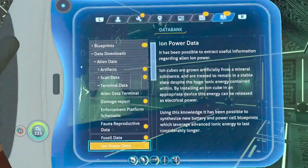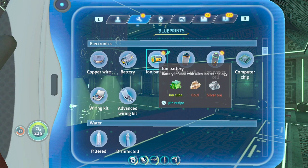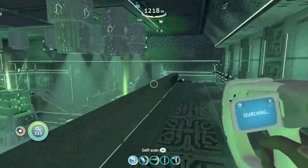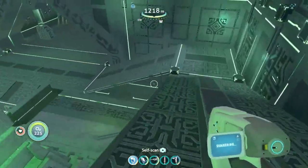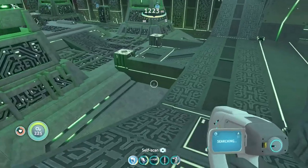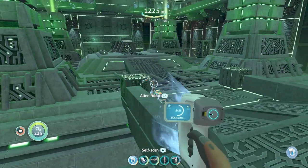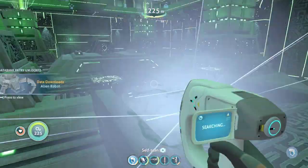Ion Power Data. An Ion Cube: gold and silver. I did mine a few of those and stashed them away. Oh, an alien robot — nothing new.